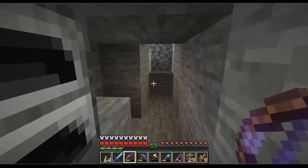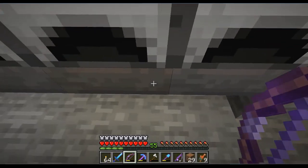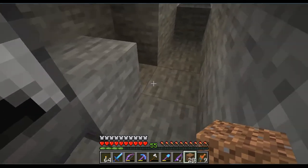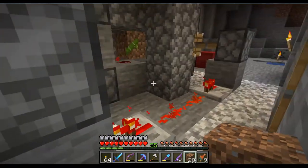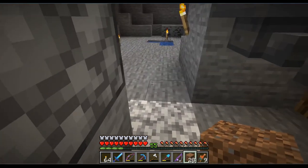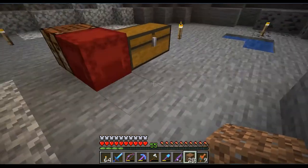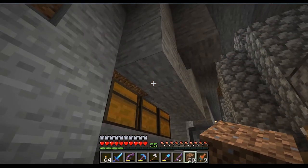So that was it almost from the super smelter. Here we have the output, which is basically feeding this block here. But there will be a collecting system that sends the items back up, so in the end I only have to fill these chests and can pick up the stuff somewhere else. Okay, that's it from this part. See you in the next one.